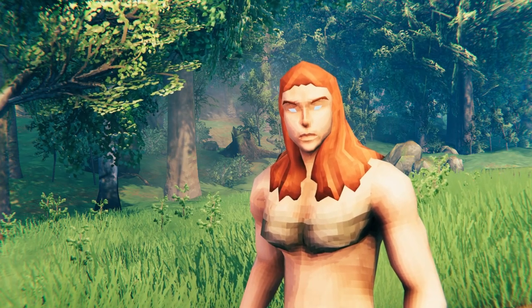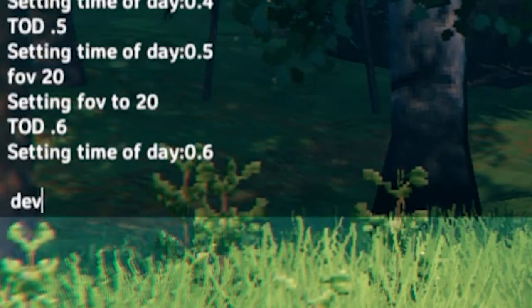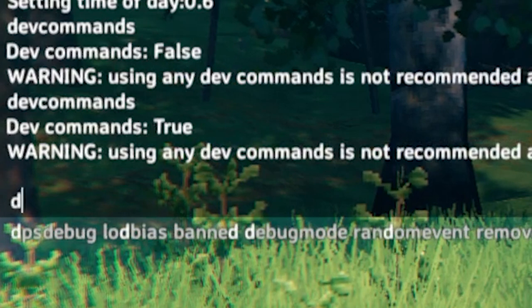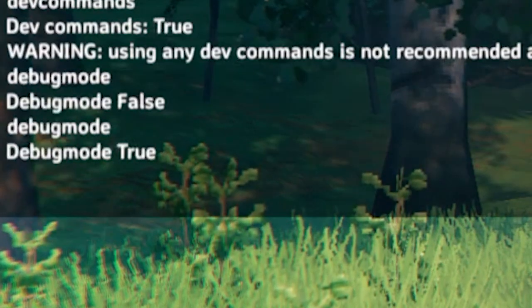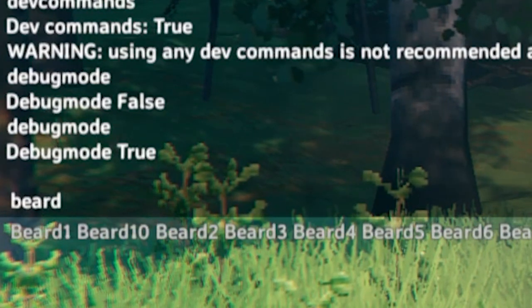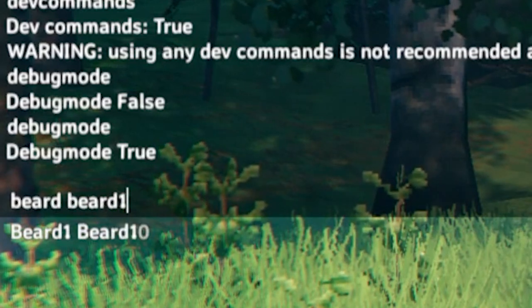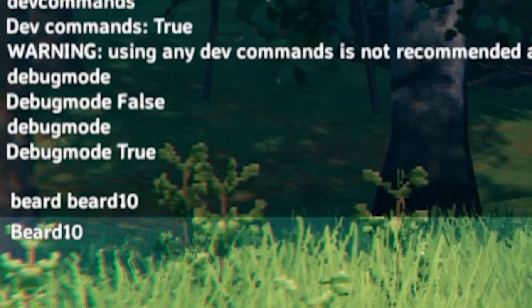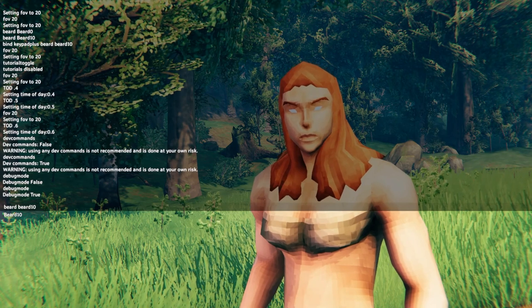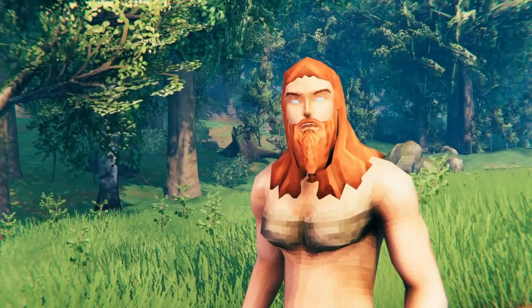Next time you open Valheim, hit the F5 key on your keyboard, then you can type in dev commands and hit Enter. Then you can type in debug mode. Then type beard, hit a space, and type beard one or beard two. This goes all the way up to beard ten for the different beards. And then boom — you see your character now has the beard.